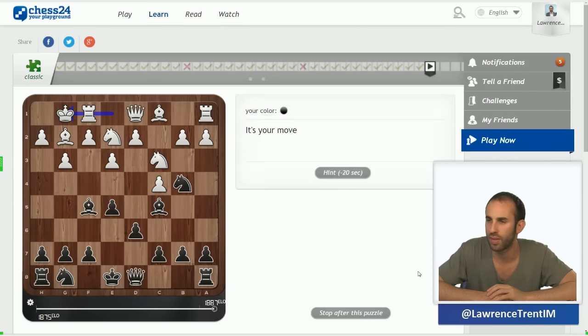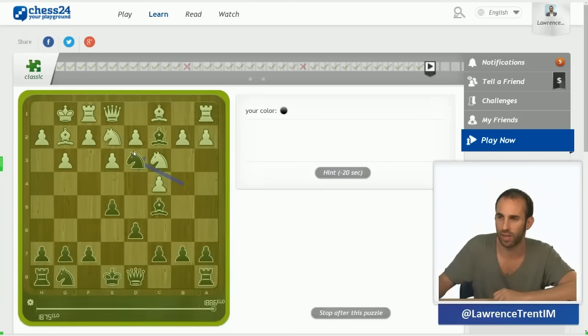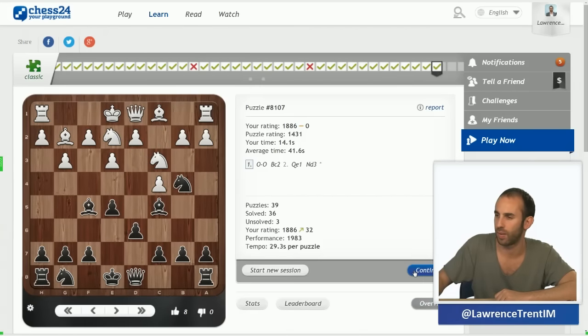This one again is very simple. White is just playing the move castles but his queen is very short of squares. We kick it away — bishop c2, queen e1 is the only move — and knight d3 is a very typical pattern to trap the queen, winning the position.